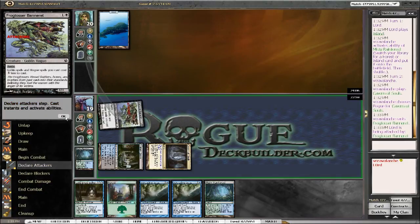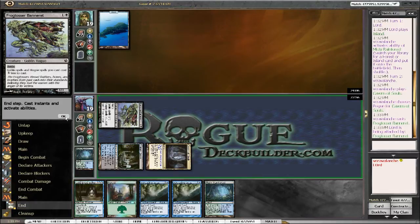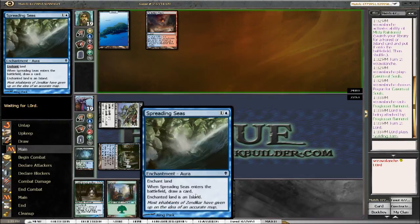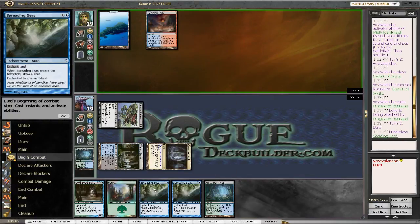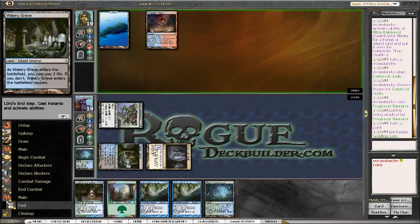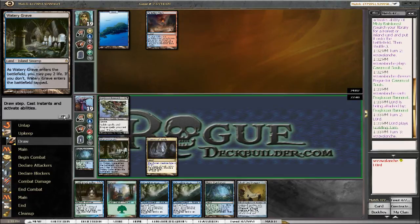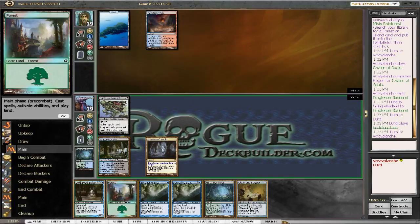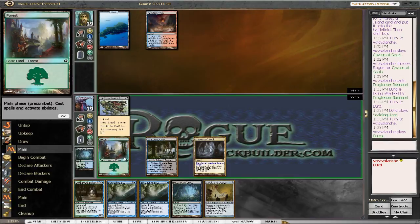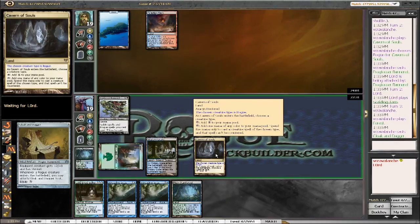I hope I'm going against a control deck, because I think I've got a pretty good matchup with all the disruption I have. That sucks that we opened with the Spreading Seas package and he's playing Islands. We could be playing Storm — I'm just screwed if this is Storm. Splinter Twin is okay though, because we have enough disruption. Cloak and Dagger here for one I think is the right play — see if he counters this. It's his only opportunity to really counter anything.